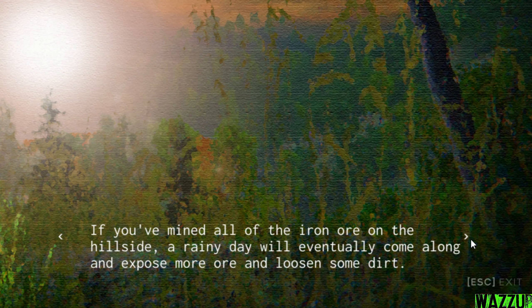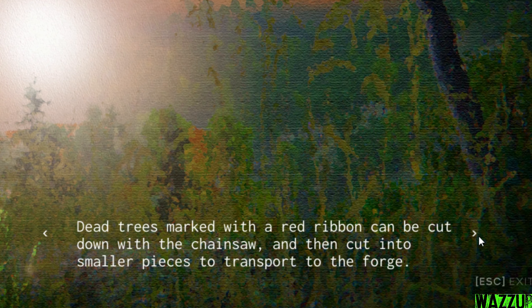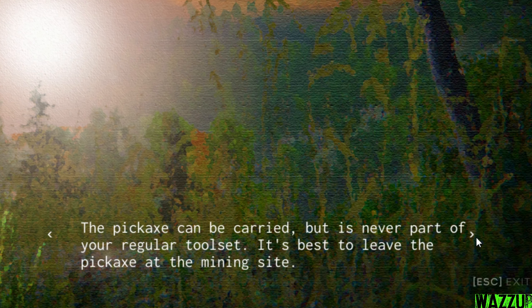'If you've mined all of the iron ore on the hillside, a rainy day will eventually come along and expose more ore by losing some dirt. In the abandoned iron quarry, iron ore can be seen exposed in the hillside. It can also be found underneath chunks of loose dirt. Trees marked with a red ribbon can be cut down with a chainsaw and then cut into smaller pieces to transport to the forge. The pickaxe is best left at the mining site. Early on you will encounter several missions and off-road challenges that seem impossible — come back to them later after you've made some upgrades to your truck.'